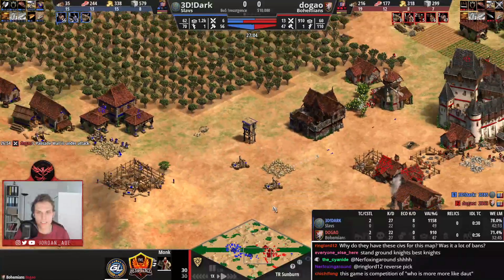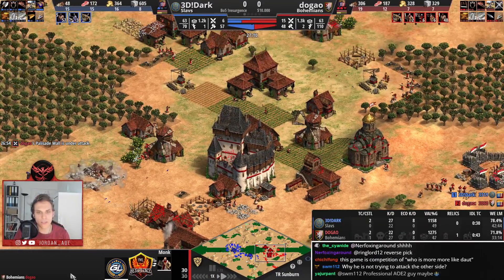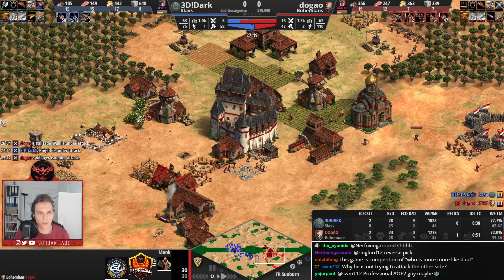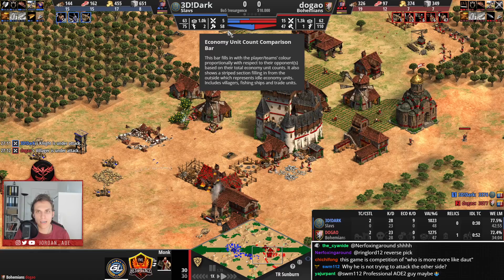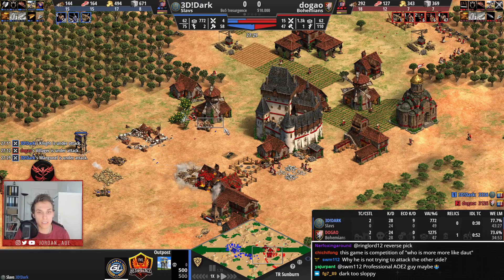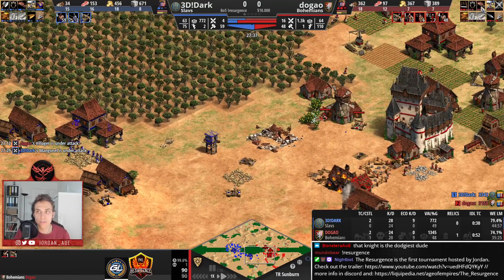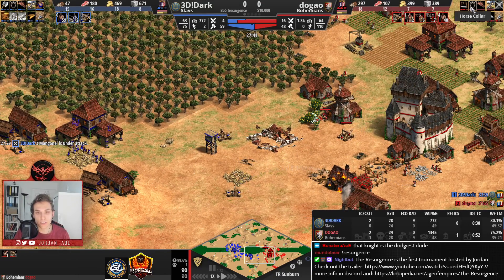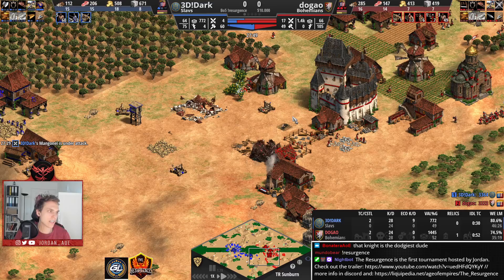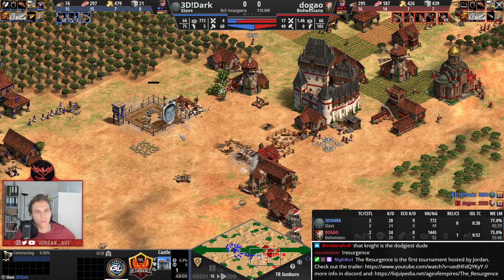The monk is pushing those knights away. But overall — look at that — Dark has 3,300 score, Dugao almost 3,100. Dark has a lead there and also has 58 villagers against 47, so he definitely has a much better economy. Dark has Wheelbarrow and Dugao doesn't. Dugao doesn't have Horse Collar, but he does have the second wood upgrade in Castle Age, so upgrades are not too far apart.